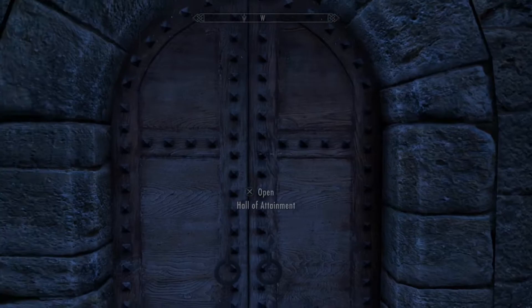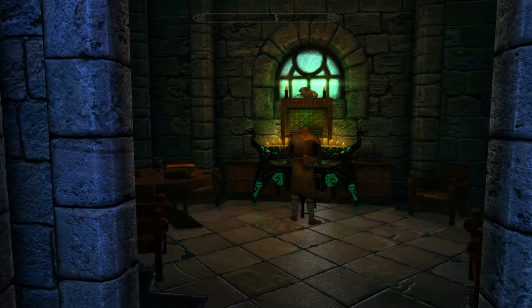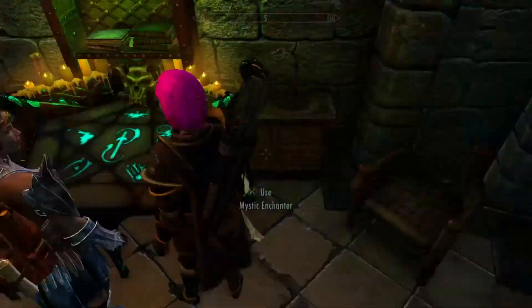To find the crafting station, you will need to go to the Hall of Attainment, go up to the next floor, and on the right-hand side you will see basically what that guy's on — so I'm going to have to kick him off. What you're looking for is the Mystic Enchanter.